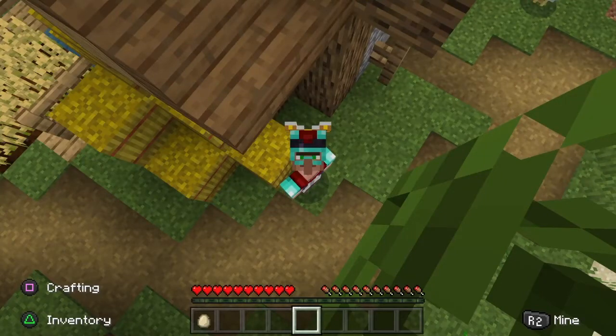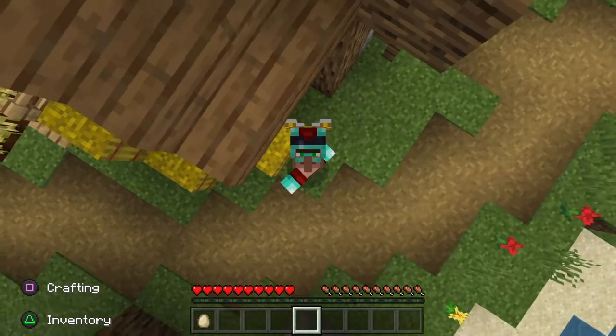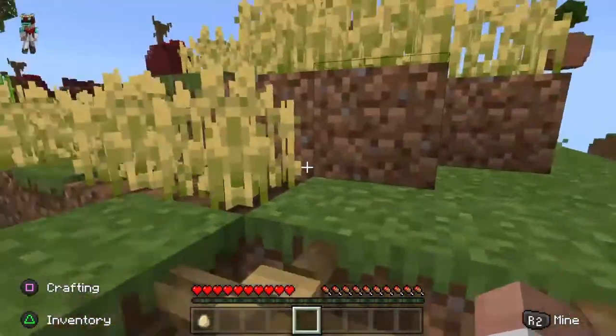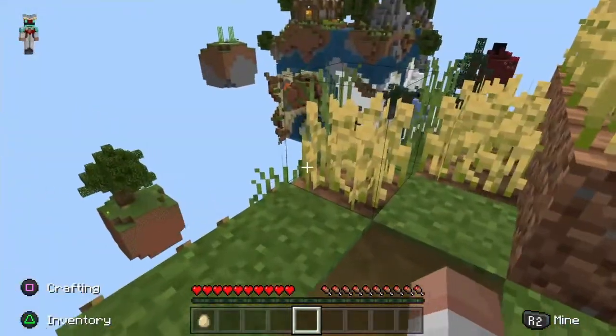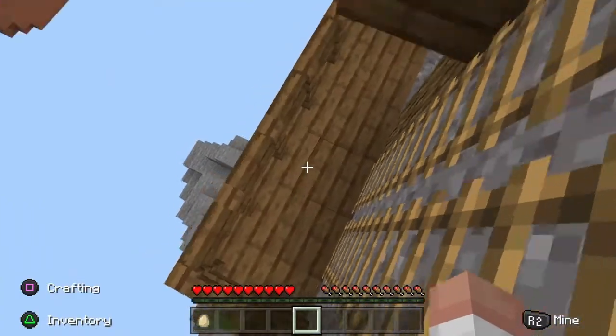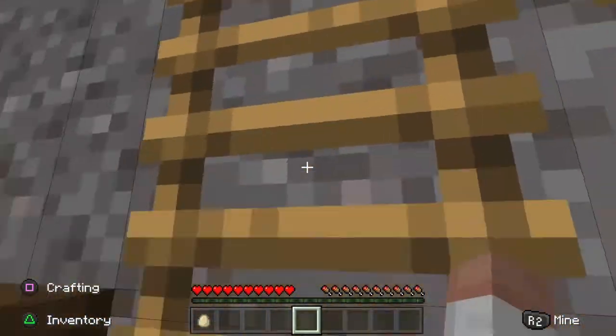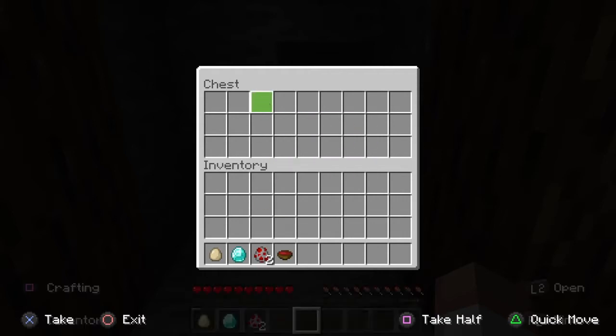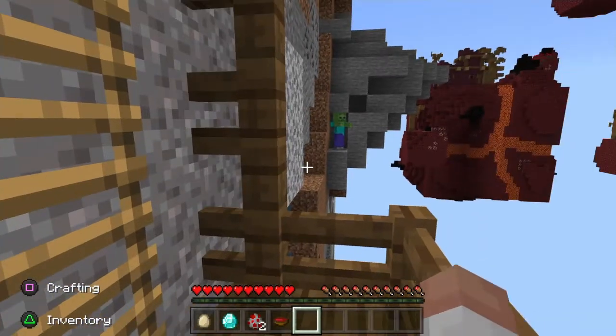Hello everyone, my name is Hydrocraft and today's video might not be what you'd expect. You might be asking why I'm in this perspective and looking up — well, we've got a bit of a problem. Today we're surviving on a Minecraft planet. There's a mineshaft with a chest down here, and already a diamond — that's crazy — plus two chicken spawn eggs.